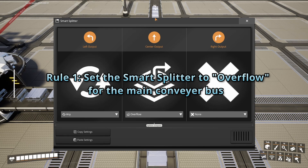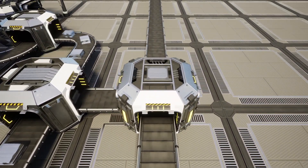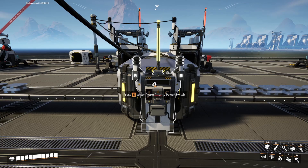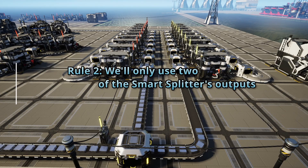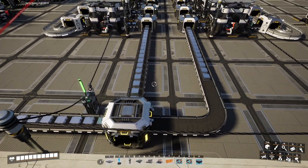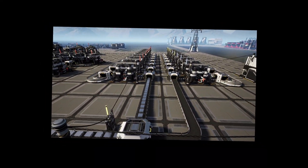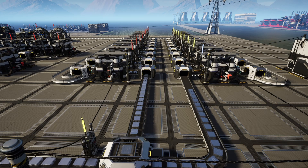Firstly, as we're heavily relying on belt saturation for this, we will need to set the smart splitter to overflow for the resources which are going to be going to the second factory in a line. This means that as long as the first factory is turned off, the resources will overflow to the next factory and follow on to the following factories until it reaches its intended destination. Our second rule is that for each smart splitter we place, we will also use only two of its outputs. This is because we cannot prioritize more than one output currently. We have the option for overflow, dedicated items, any, or any unselected item. Basically, we can only use the overflow and then another option, otherwise it's going to start load balancing — and we don't want that unless you want to use that in your factory.